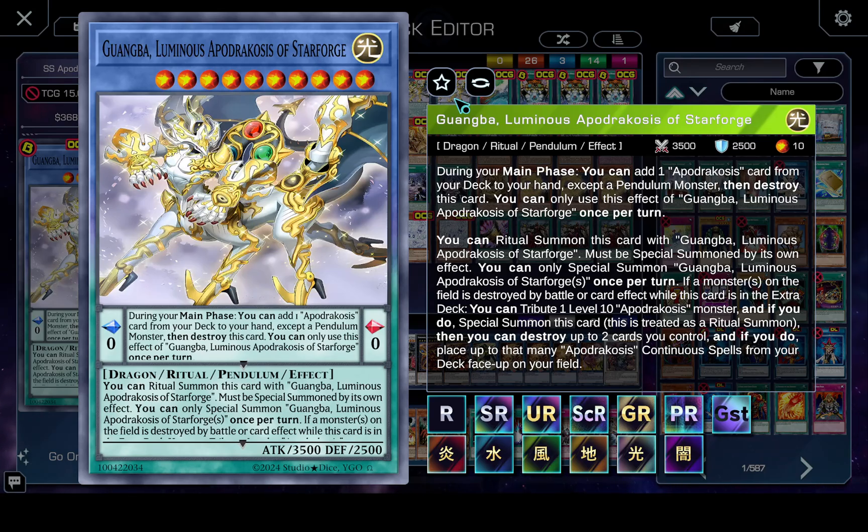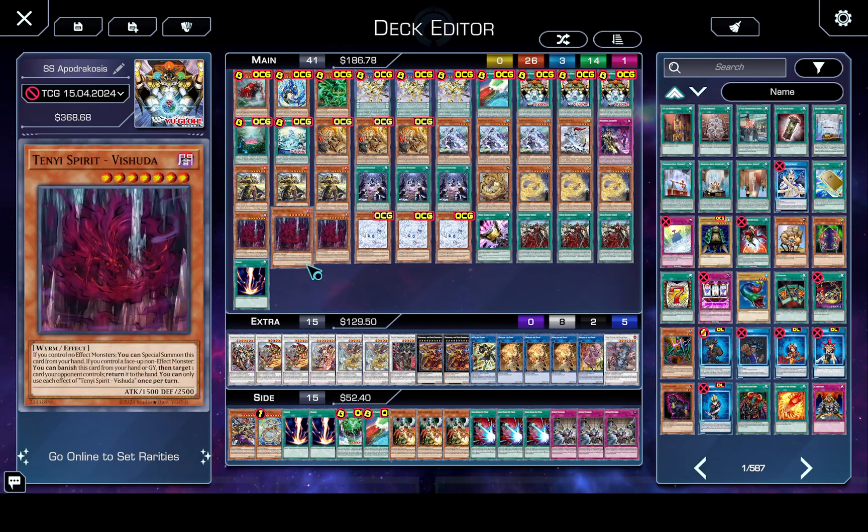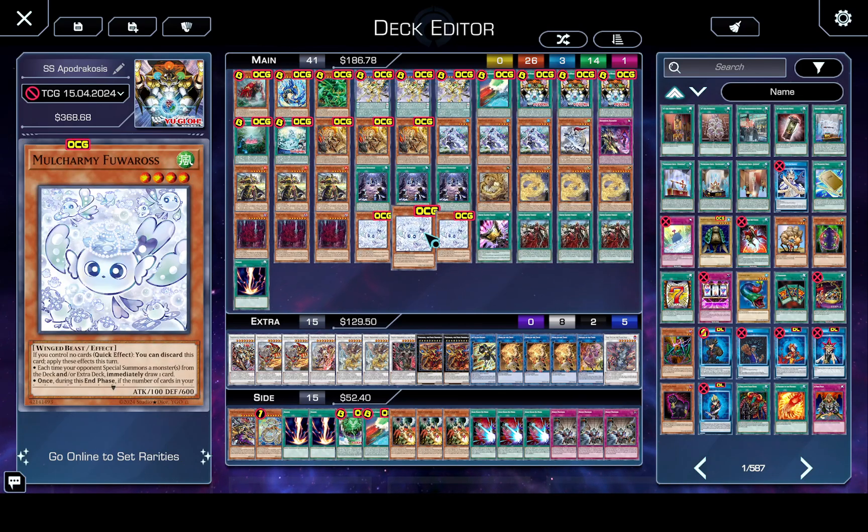The most obvious consideration is how does this change your ceiling? The second thing is how does this change your consistency? And the third thing is how does this change how you play through interruptions? There is a major problem with the engine size seriously restricting how much non-engine you can play. This is just a template to show you that you have almost no space for non-engine cards in this version.